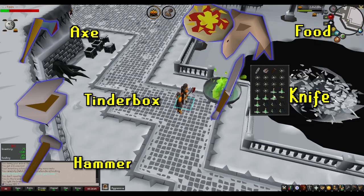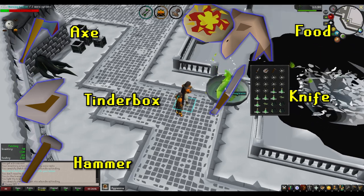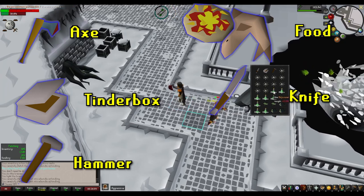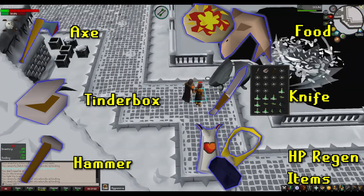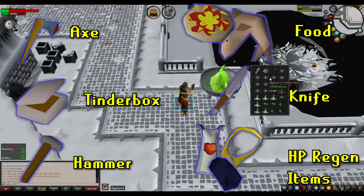Optionally, you can bring a knife to fletch the Bruma Logs into kindling, which we'll get more into in the mechanics section. Other helpful but optional items you can bring are anything that will help you heal faster — this would include something like a phoenix necklace, hitpoints cape, or regen bracelet. Healing is a paramount part of doing the Wintertodt solo, not so much doing it in a group setting.